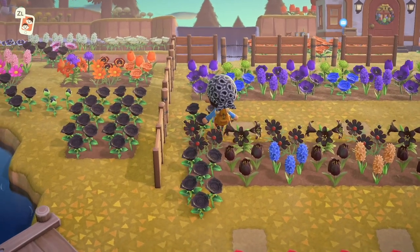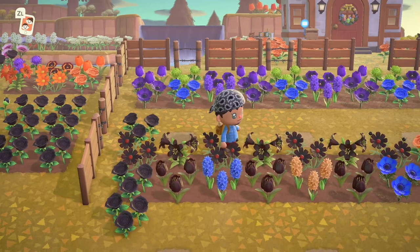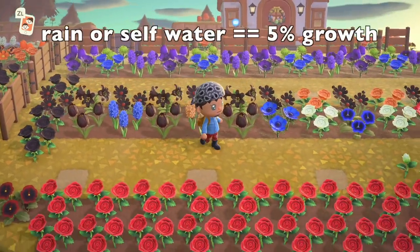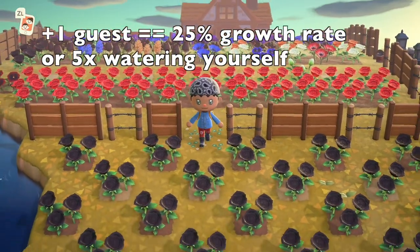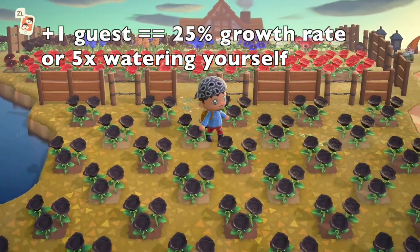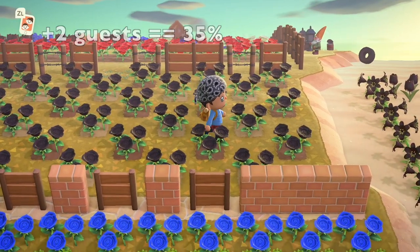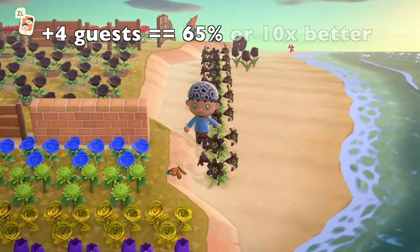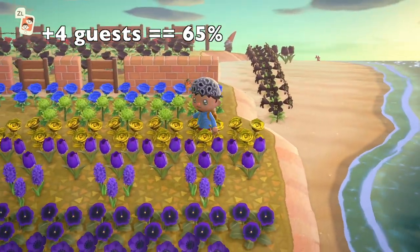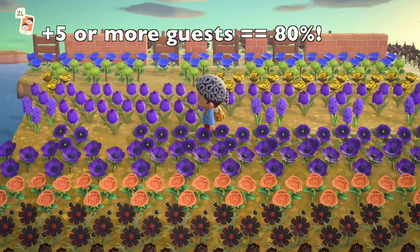It looks like we've got one extra black rose there sitting at the left. It's said that if you water it just by yourself or just rely on the rain, you'll only get a 5% growth rate. If you invite one extra person, that bumps it up to 25% — five times as much. Two takes it up to 35%, three is up to 50%, four is 65%, and if you get five or more, you hit a whopping 80%, and that's how I got so many flowers in this video.